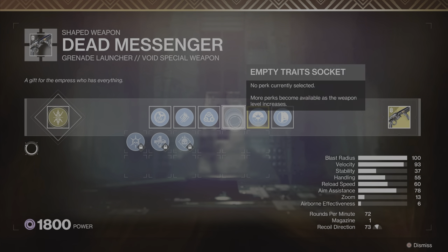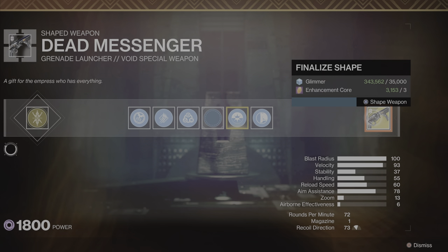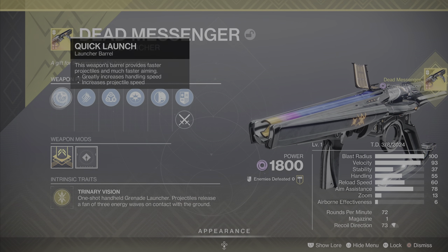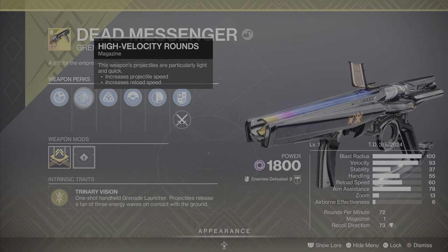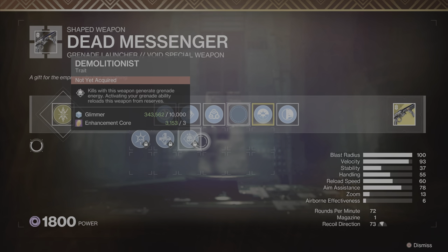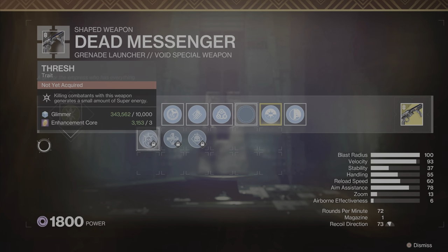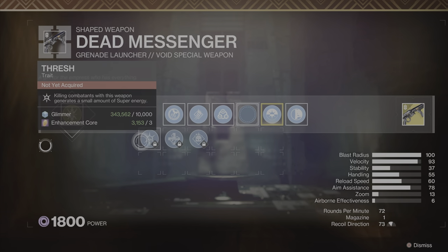As for upgrading the exotic catalyst, since Dead Messenger is now a craftable exotic weapon, there is no requirement for getting a certain number of kills with the weapon. Instead, once you unlock the catalyst from a legend run of Vox Obscura, all you need to do is go back to the Enclave and reshape the weapon with the catalyst applied. To note: three perks are unlocked from the legend version of Vox Obscura after you've unlocked the catalyst, so you'll have to do Vox Obscura on legend four times total — once for the catalyst and three more for those perks.